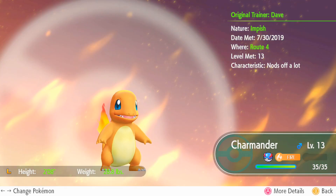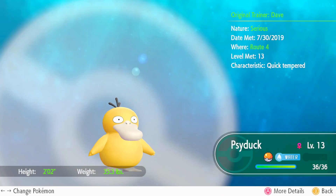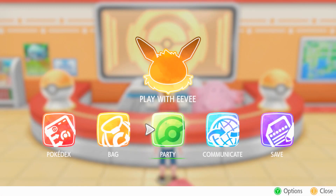We have a new addition of Charmander, level 13, with Scratch, Growl, Smokescreen, and Ember. And then our last one, bringing up the rear, is Psyduck, level 13, with Scratch, Tail Whip, and Water Gun, just so we can have a little bit of Water STAB.